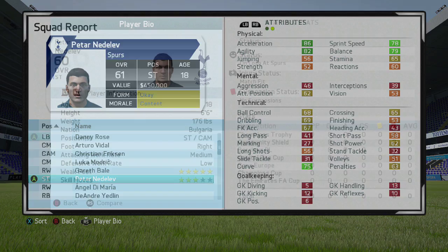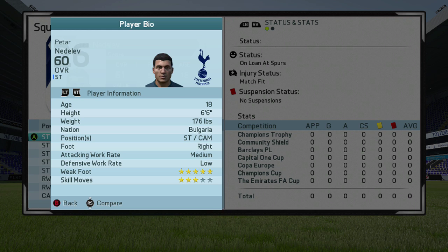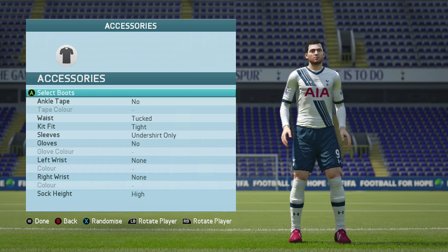Imagine him being 80 or 90 rated — it'd be absolutely mad. Medium attacking, low defensive work rates. He can play as a striker or a CAM — a 6'6" Bulgarian, Peter, or Petar. I think it's Peter, that's how I would say it. But here he is in the Tottenham Hotspur kit, wearing Berbatov's number nine, of course.